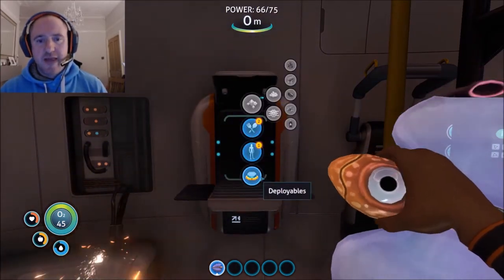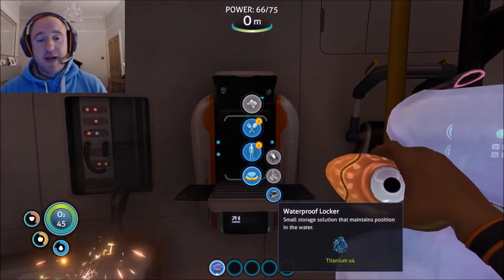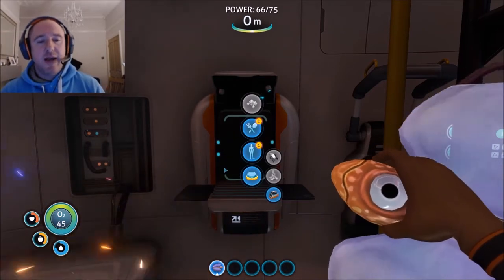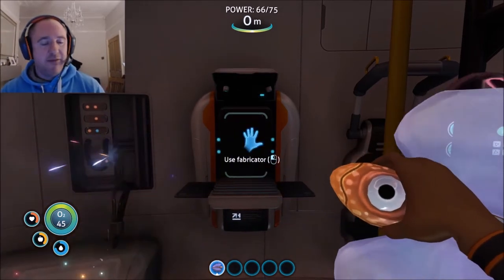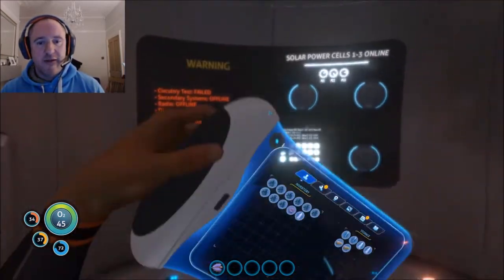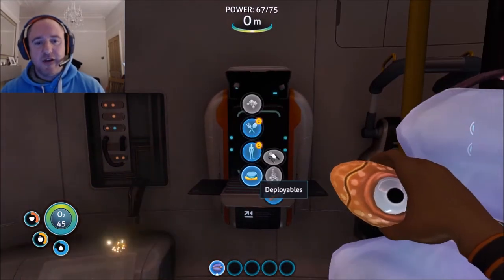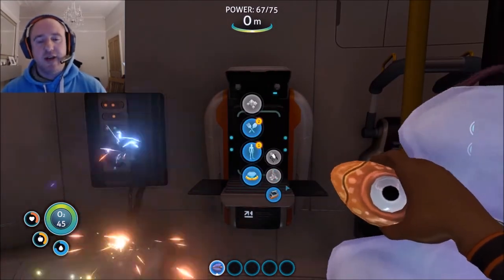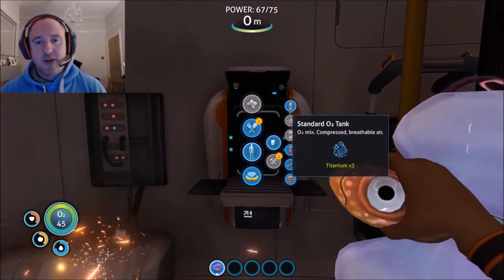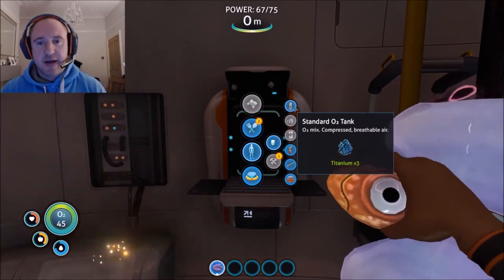Once you've hit that point you can start making waterproof lockers, which are really handy. I do advise building those because you have your inventory slots and that container, but you'll find it's not enough. You want to be building those and storing resources as much as possible.